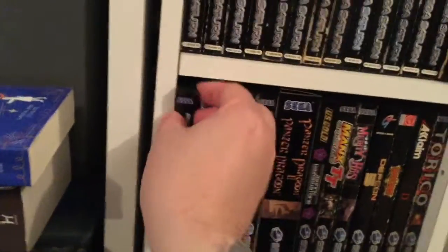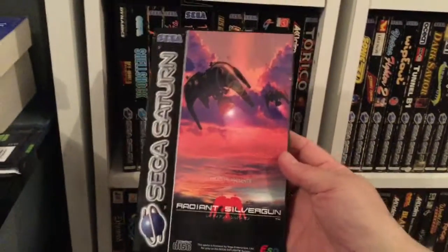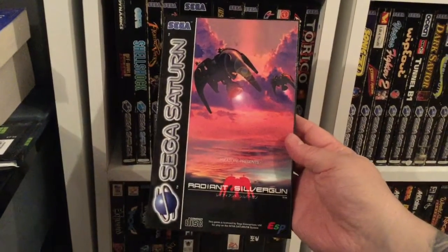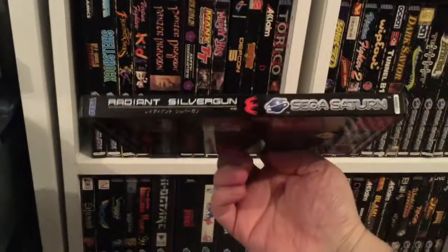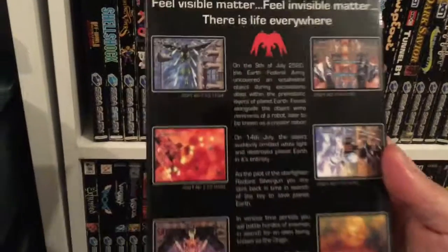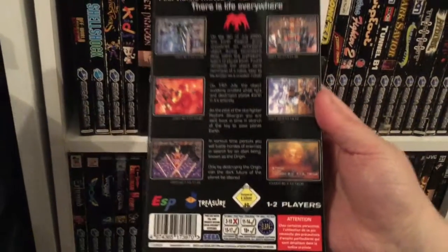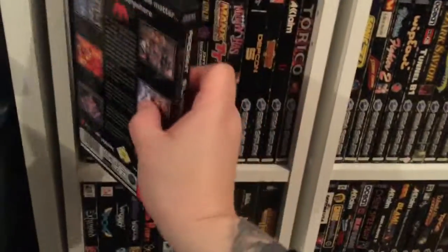Moving on to the second shelf. I've got to show you this — Radiant Silvergun in a PAL case. How is this possible? It's a great Guardian of the Galaxy. Ben Boyd — that's how it's possible. What awesome box art this is. Made from scratch by his artistic hands.